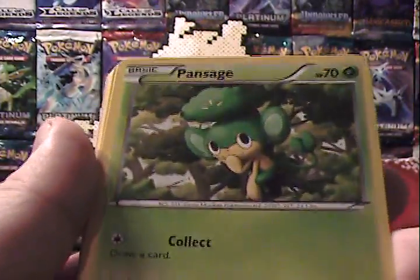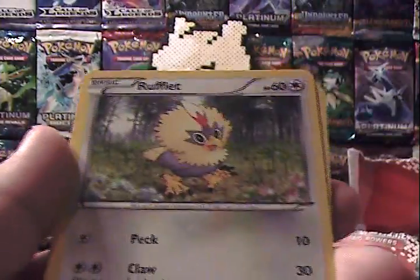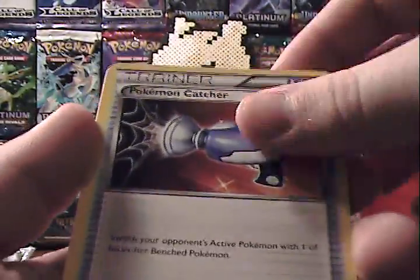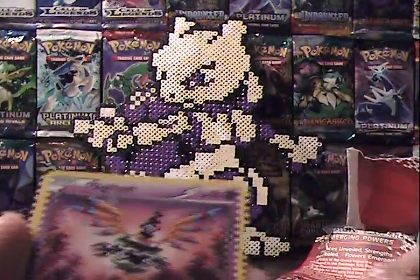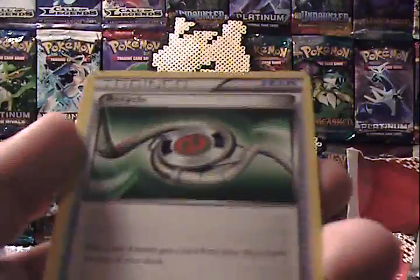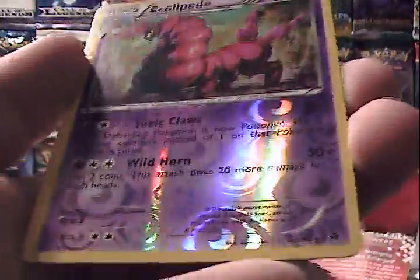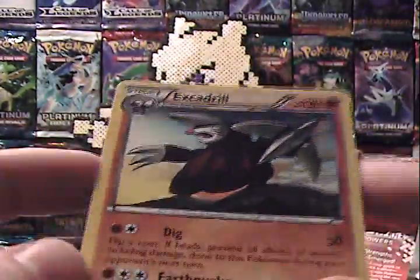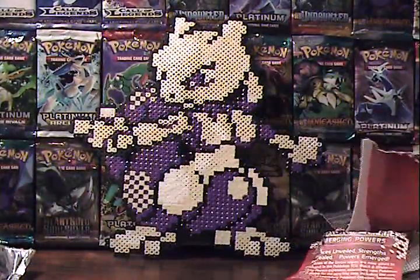Back to the cards. We have Pansage, Cubchoo, Patrat, Rufflet, Darumaka, Pokemon Catcher — those are really sought after, just a regular but still a good card. I don't know if that's a different version than what I normally pull, I'll check later. Recycle Trainer. A Scolipede Rare Reverse — that's three rare reverses this time around — and an Excadrill. Wow, I'm pulling all kinds of great stuff today. That's awesome.